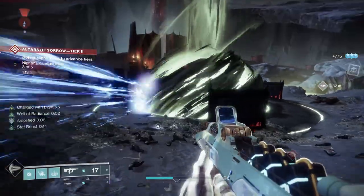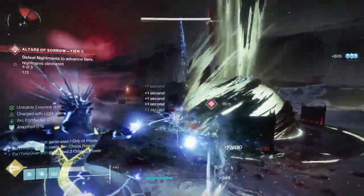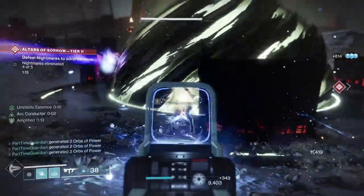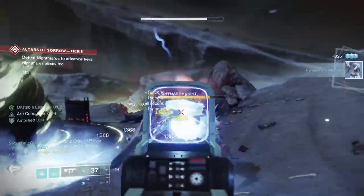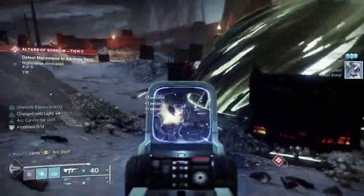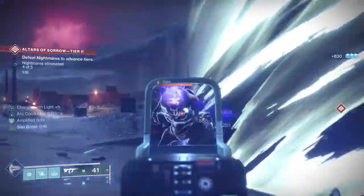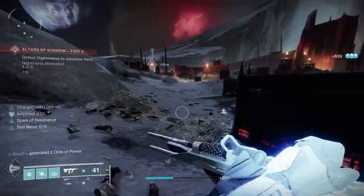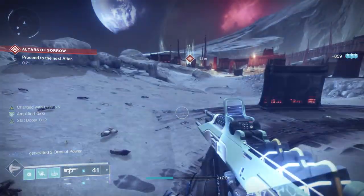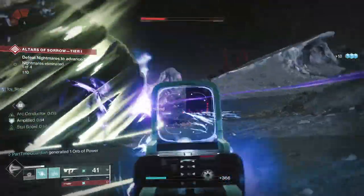With Arc 3.0, Stormcaller has changed somewhat, but a lot of it remains the same. First off, I'm going to use Chain Lightning, which allows you to chain Lightning and jolt enemies and chain a nearby opponent. When you're Amplified, you actually get additional chains. To get Amplified, you just have to kill things with Arc, and you're going to be doing a lot of that in this build. Jolt is when you jolt an enemy and it puts out Arc Lightning to the nearby opponent — it's also going to blind them, so it's a great way to do a lot of add control.